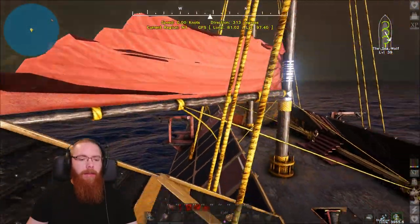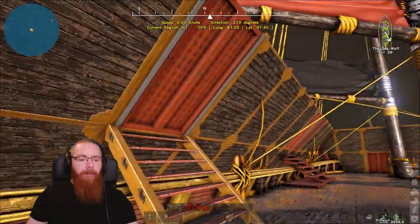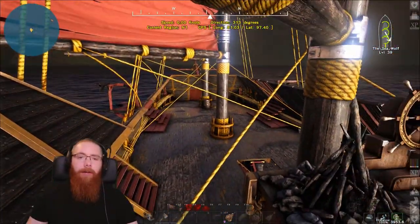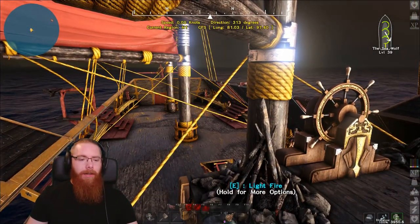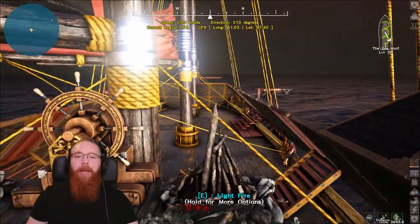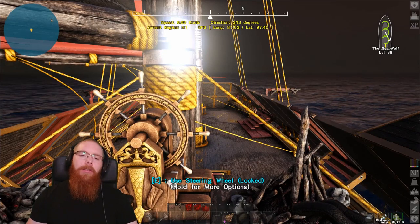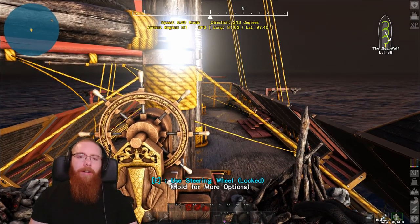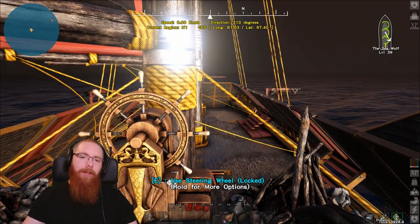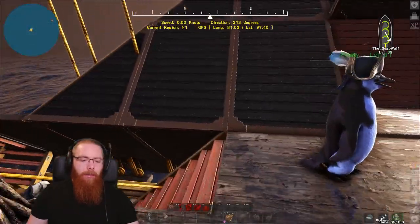Everything else on this boat, except the sails, is just the common stuff — the white goods. All the armour is just the standard reef tiles, which I was going to upgrade at some point, but I'm going to leave it now because we've recently found a mythical large shipyard. The next build will probably come from that, because with a mythical shipyard you get increased levels — it lets you build a higher level boat. The level cap on this one is 41, but with a mythical shipyard you can get up to level 50.